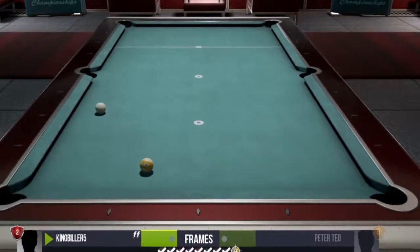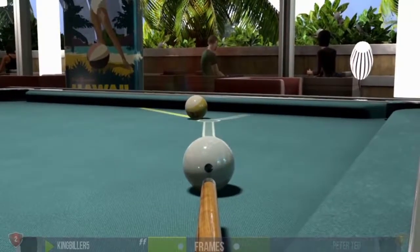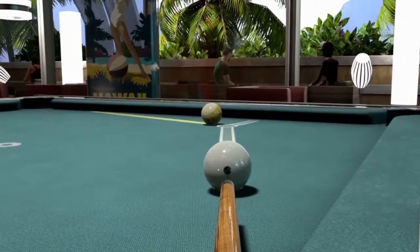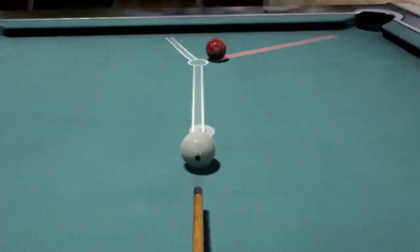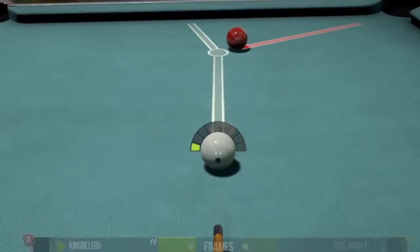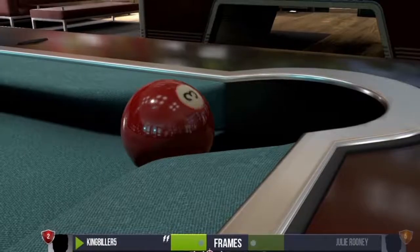The aiming reticule is brilliant in giving you a sense of where your target ball will go and where your cue ball will end up, which means that building a break is lots of fun to do. Each pot is met with a luscious slow-motion camera shot as the ball drops satisfyingly into the pocket.